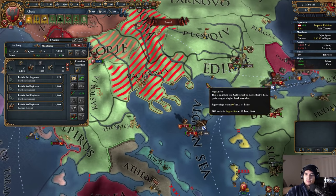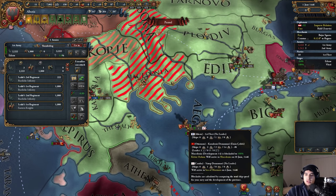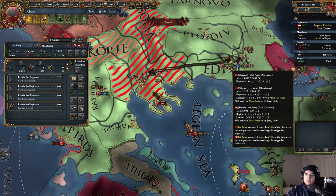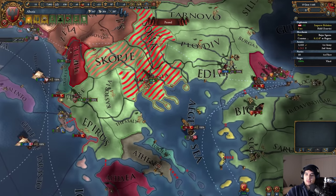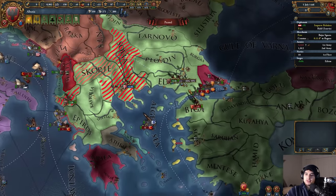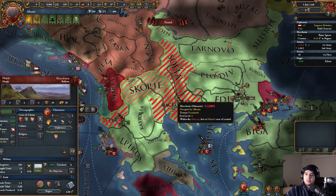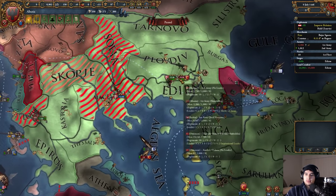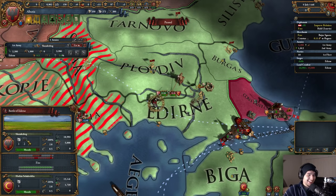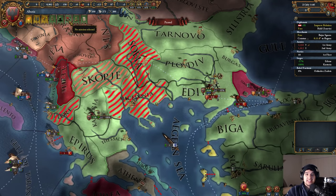He's trying to attack across the strait with 18,000 troops. These guys are going for Macedonia — we're going to wait until he's locked in. We stack-wiped them! Skanderbeg is here with infantry combat ability plus 10%. We won that battle! We've occupied basically all of the European side. I cannot believe this.